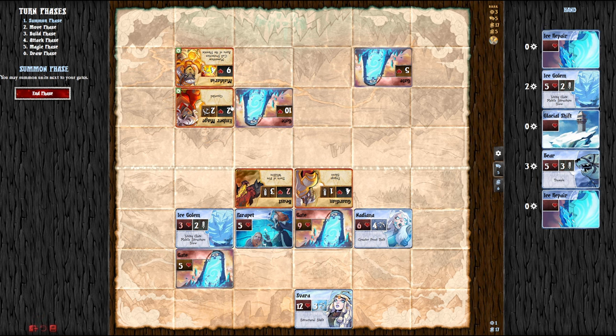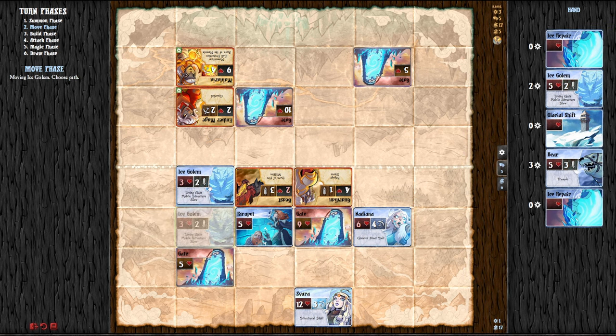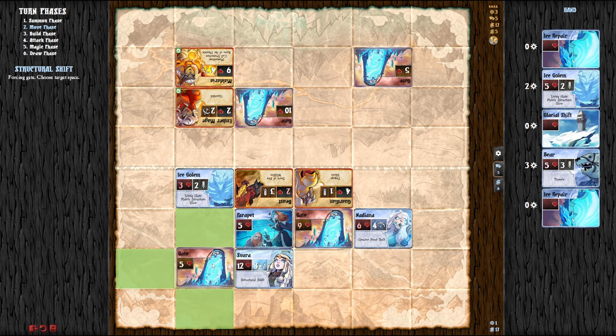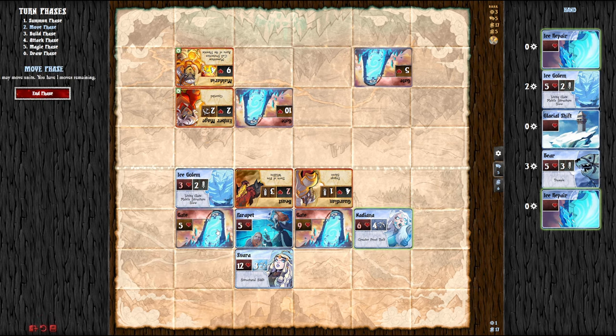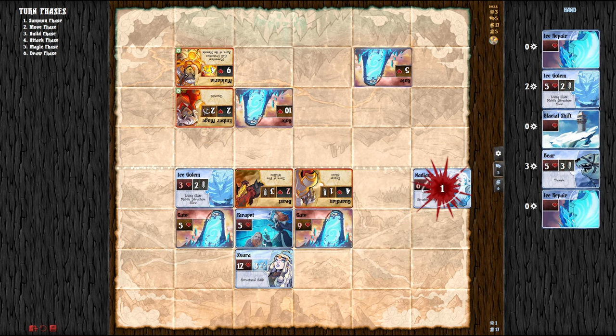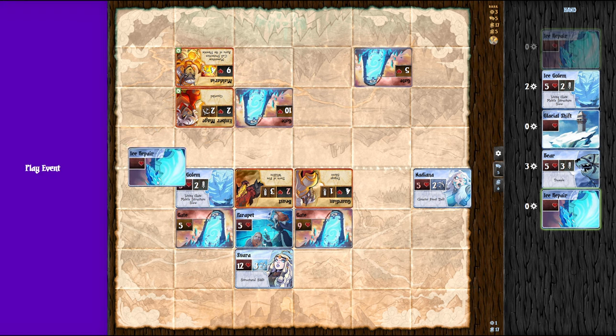Now the computer is telling me to try to stop that. I got a summon but I have no magic — just one. Let's do the move phase. If the golem counts as a structure — I'm going to move this wall up. She has range, so I'm going to pull her back from that guy. I guess I should have gone like that and then up — the game did not take the optimal move. Then I'm going to go ahead and throw this down.